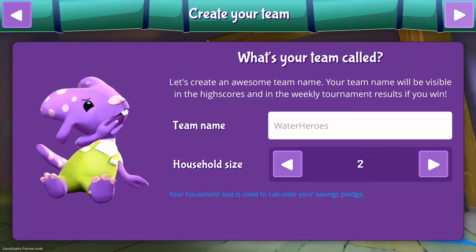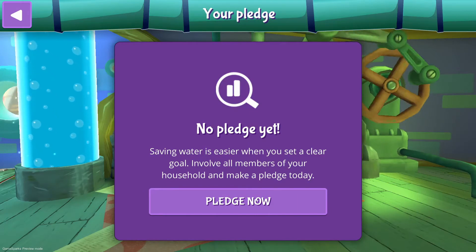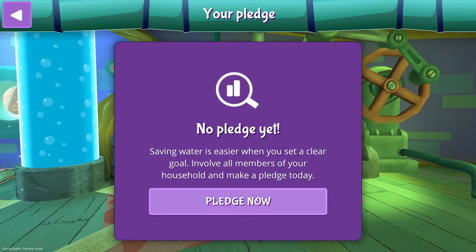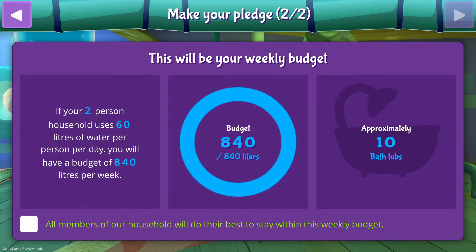Now you can choose a name for your team, and don't forget to add how many members your household has. Tap on the arrow in the top right corner again to continue. Saving water is easier when you set a clear goal. Once you've created a team, you can start earning diamonds by making a pledge. A pledge is a promise to only use a certain amount of water for the next week. Once a pledge is entered, you can start tracking your progress towards your goal. Although we haven't started saving yet, we can already reap the rewards.